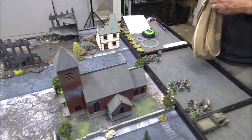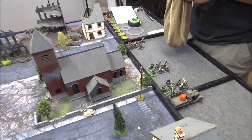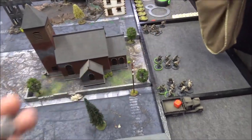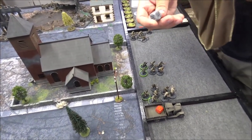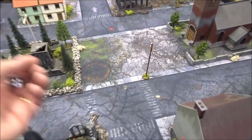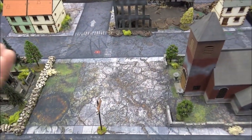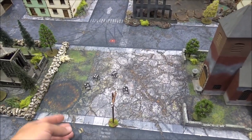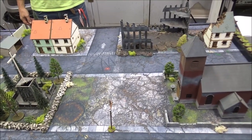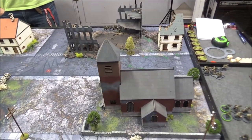The first dice of the game goes to the Soviets — the outflankers. We put the outflankers down, and I'll put mine down as well. I'm going to take a shot with the light howitzer at the ZIS-3 in the open over there. Just long range, needing a four — it's a hit! That's a two-inch template, it hits all four — plus two pen against regulars, anything but. That's four dead. The ZIS-3 is destroyed. We are using kill points as a tiebreaker.